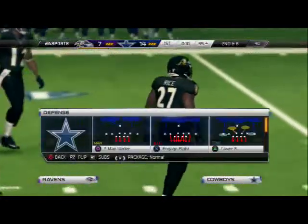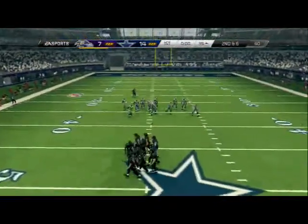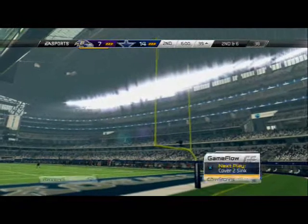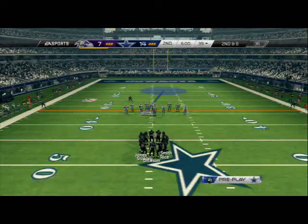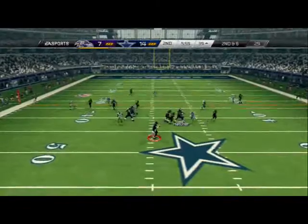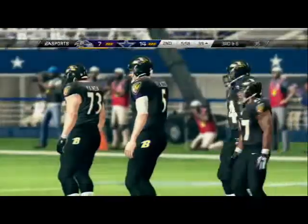Second and six — this is where you try to push him back. We like to send rush outside in this situation — this is a big money down. If you can get a sack here you got him. If he gets two or three yards he's probably gonna convert, so we take the gamble and try to get heavy pressure. Pressure hot off the left — nice, let's go. Turn six, we got it.